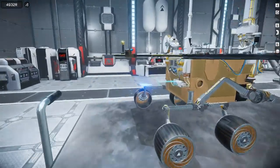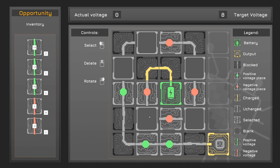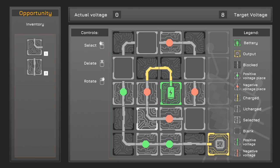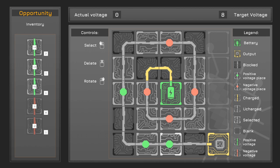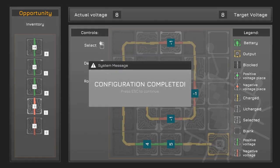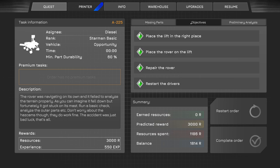Let's go ahead and pop this little receiver on here - the remote configurator - and we have to program it. Put you there, boop boop, spin you around, turn around. Target voltage eight. Something tells me we're gonna need as many as we need - let's see, eight. So we have 13, 13. Boom! And that's math. Beautiful - the rover is complete. Missing parts, objectives, everything has been done. Preliminary Analysis PMA - yes, yes, yes. Complete the order - give me my money!